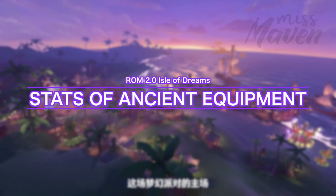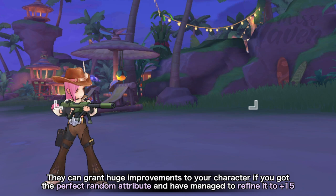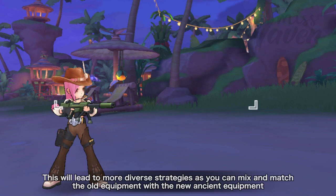The ancient equipment system focuses on increasing general attributes and is more universal for all job classes. They can grant huge improvements to your character if you got the perfect random attribute and have managed to refine it to plus 15. But take note that some old equipment are still going to be more beneficial than ancient equipment as some are more specialized for certain job skills. Examples are the blanking code for increasing Stellar Hunter's trap damage and Venom Fang Gloves for increasing Begetter's skill damage. Thus, this new equipment system will lead to more diverse strategies in both PvE and PvP as you can mix and match the old equipment with the new ancient equipment.